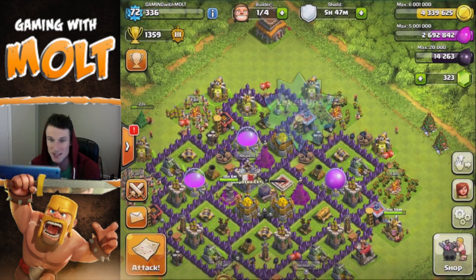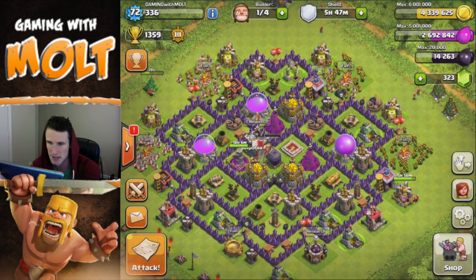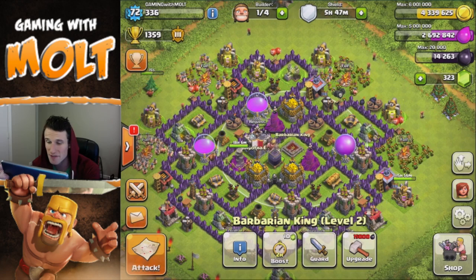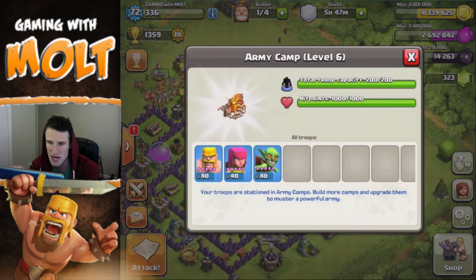There's only 24 gems left so let's just finish that up — nice, level 72, sweet! We've got so much gold right now and we need something to do with it. We've also almost got 15,000 dark elixir, so let's try to make use of that.